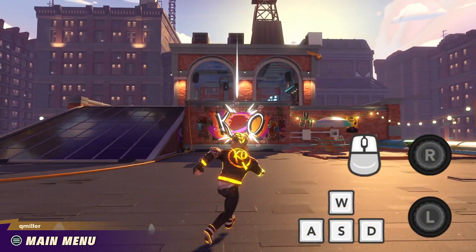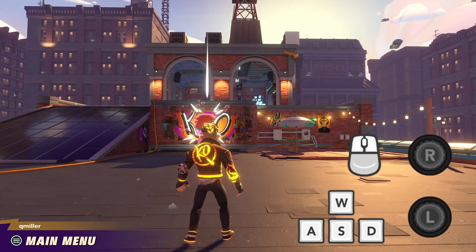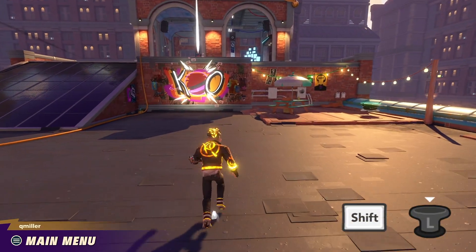Knockout City has familiar shooter-based controls. Move with the left stick, or WASD keys on a keyboard, and use the right stick or a mouse to control the camera. Press the left stick or shift to sprint.